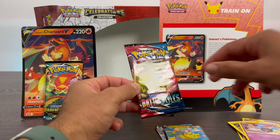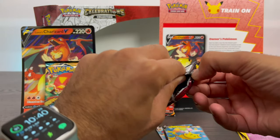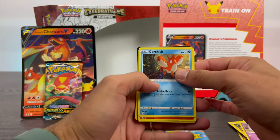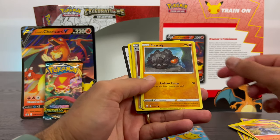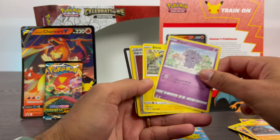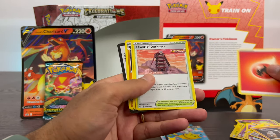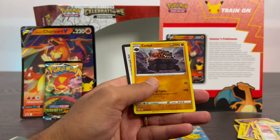Let's go over to the Sword and Shield packs. This is the first of two, and these have ten cards per pack. First up we have Corphish, Salanded, Rally Collie, Esper, Shinx, Trainer Mustard, Stonjourner, an Energy, Tower of Darkness, Karina's Focus, and Corkle.